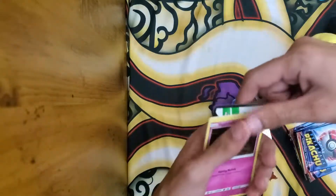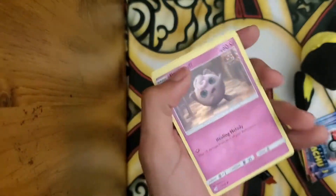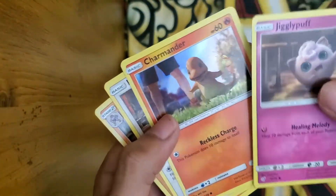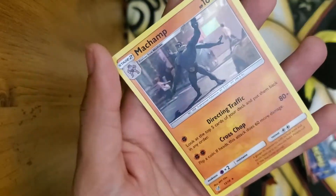So we got a Coat Card, Jigglypuff, Charmander, Lickitung, and Machamp.